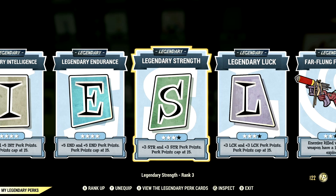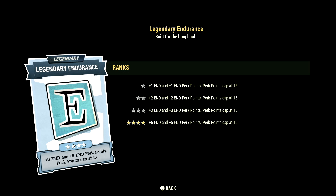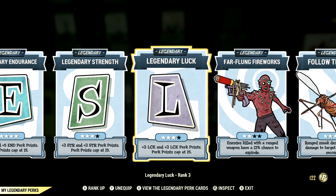Over in legendary perk cards, these are the legendary perk cards that help make up our in-game commando build: starting off with Intelligence maxed out, Endurance maxed out, Strength at 3 stars, Luck at 3 stars, Far Flung Fireworks at 2 stars, and Follow Through maxed out.